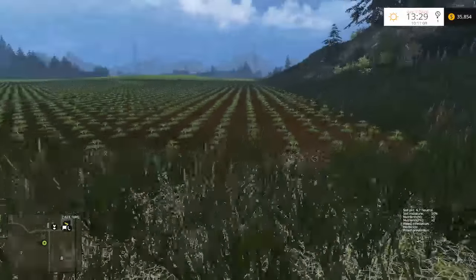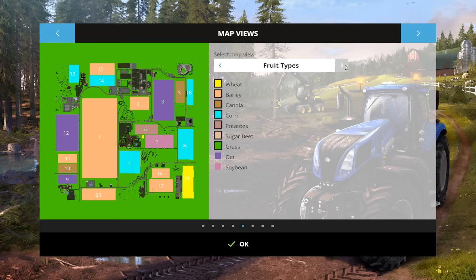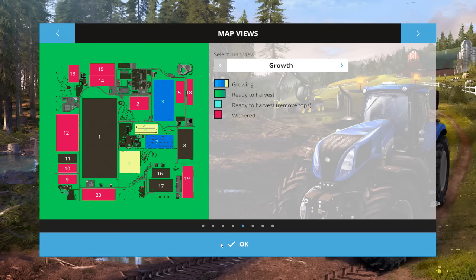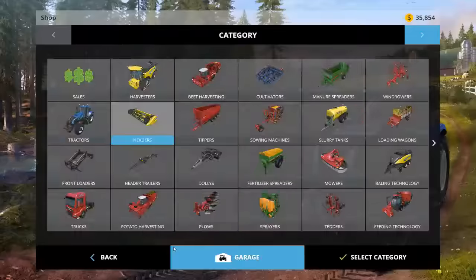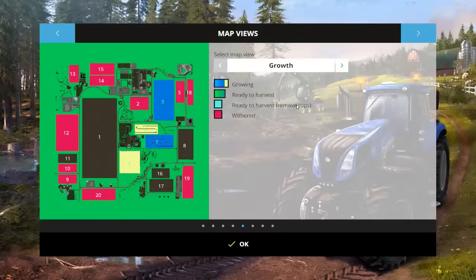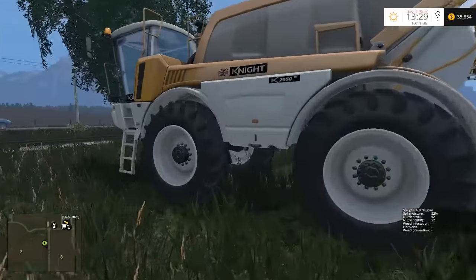It looks like field number four — what did I plant in field number four? Oh, I planted corn! I totally forgot. And it's actually ready to be chopped right now into silage — didn't even notice that.